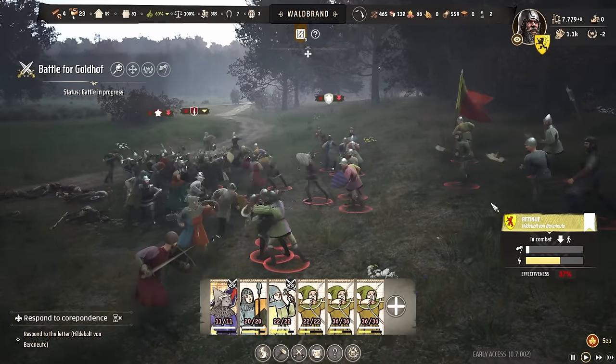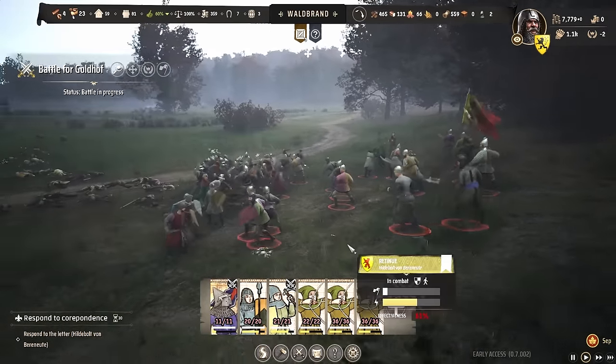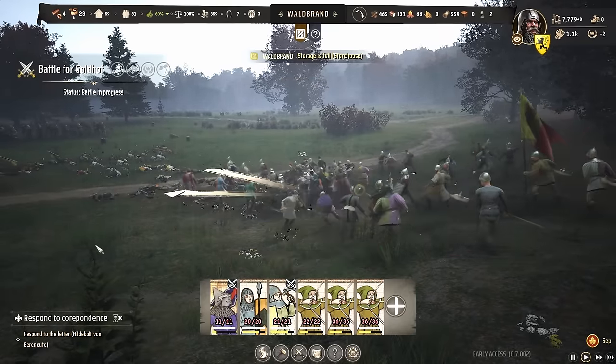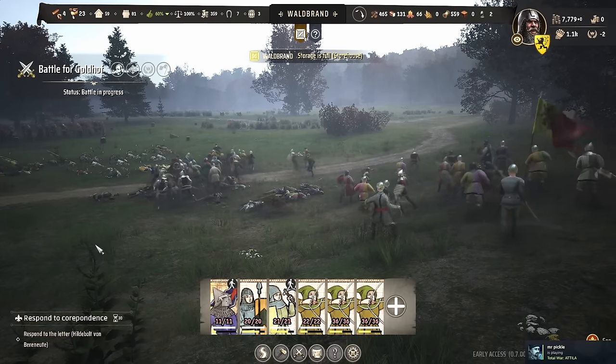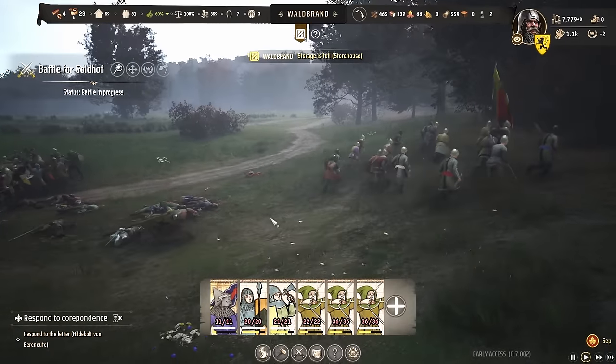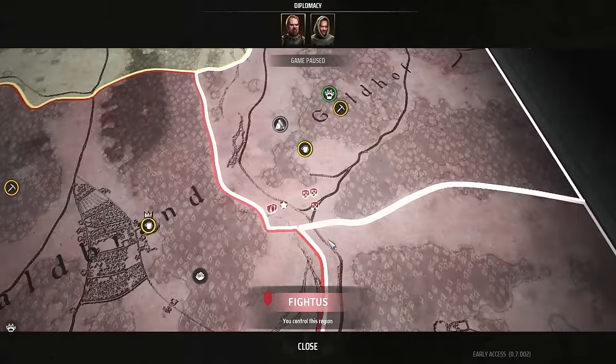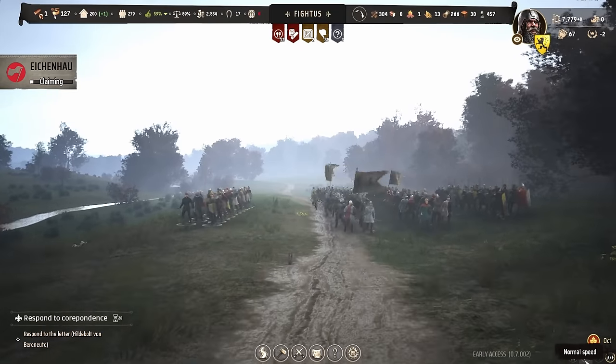This was pretty interesting — the enemy decided to fall back, so I did the same and put my units in a defensive formation and fell back too. This gave my archers a clear shot at the enemy and that broke the unit. That victory gave me this province.